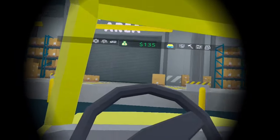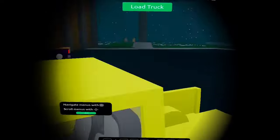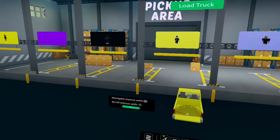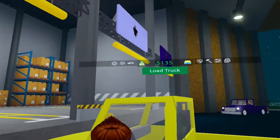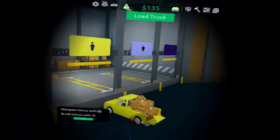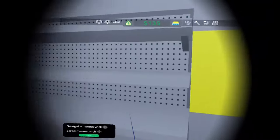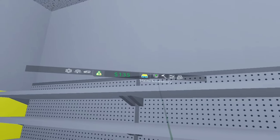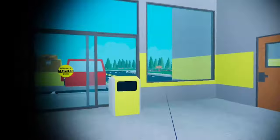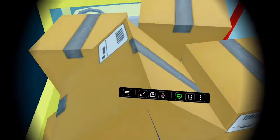You gotta go to your yellow one — I see it, right there. You gotta pick up your stuff. You can stay in your truck — get in your truck and load the truck, whatever thing you have to do. That'll take me a second. The thing that says 'Load Truck' is probably what it is. Won't my stuff fall out? I bought a lot of stuff. Your stuff will not fall out.